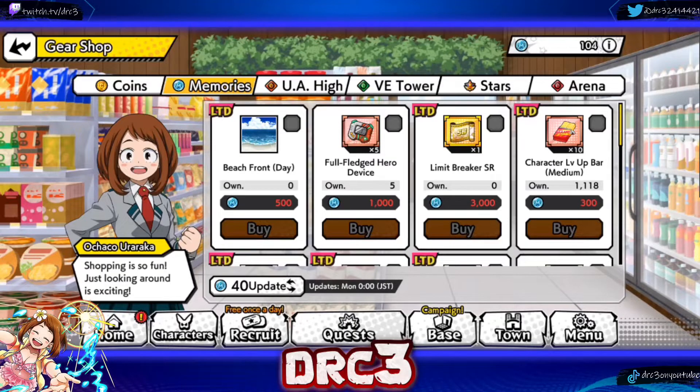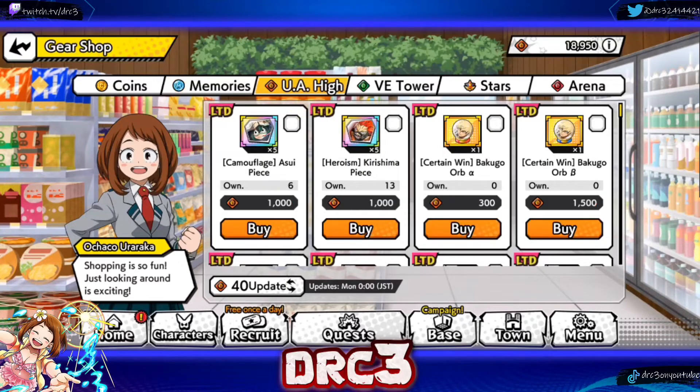Another big addition to the gear shop is they have added a wallpaper. They have finally made exchanging memories kind of worth it. We did have the limit breaker SRs and stuff like that, which are okay, but they have added a wallpaper called 'Beachfront Day' into the memory shop. If you exchange enough SR memories or rare memories you can get up to 500 memory points and buy this wallpaper. They're also going to be doing a mission that will give you memory points, so you should be able to get this before the wallpaper goes away.